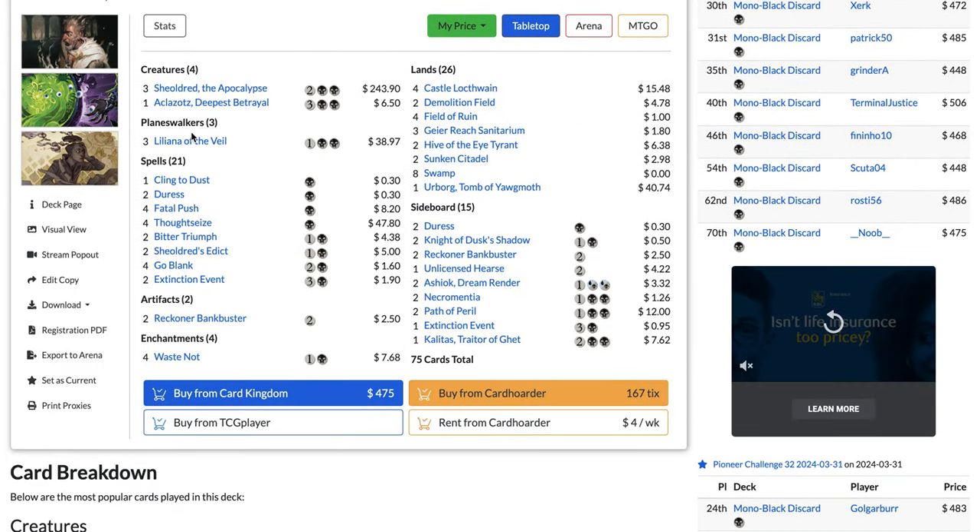Liliana of the Veil is finally getting played a lot — used to be a one or two-of in Rakdos Midrange, but now it's becoming a Pioneer staple. The deck also plays Meathook Massacre, a card banned in Standard but here used as a one to two-of in 41% of lists. All lists play a full playset of Waste Not, since the deck is full of discard spells: Liliana, Duress, Thoughtseize, Go Blank, Geier Reach Sanitarium. Some lists also play Invoke Despair and Graveyard Trespasser.